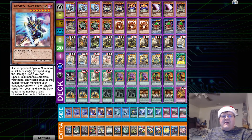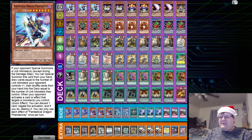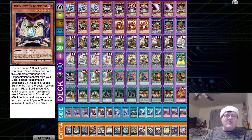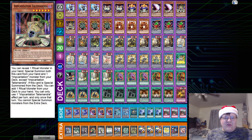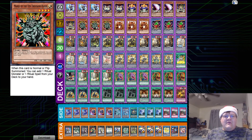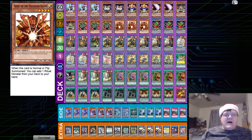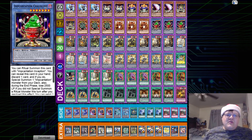We have triple copies of Phantasmid Boy, because sculpting out those bad incantations from your hand, or seeing multiple Manjus — this card does work. We have two copies of the bookstore for recursion, our searcher, our other recursion, and our other searcher. Then we have triple copies of Manju of 10,000 Hands, triple copies of Senju of the Thousand Hands — he can only add a Ritual Monster — and triple copies of Chalice Slime.